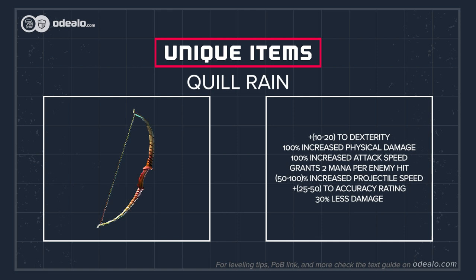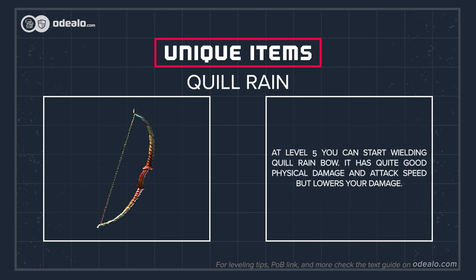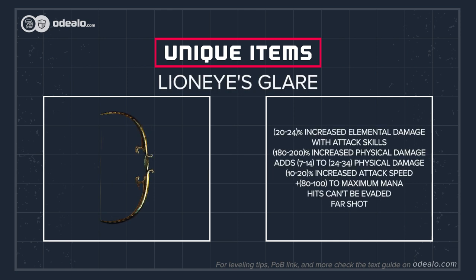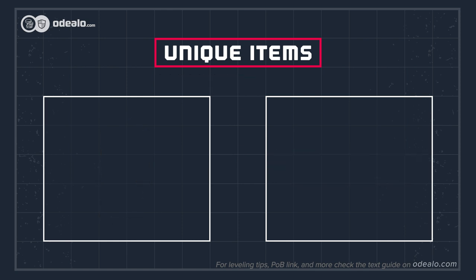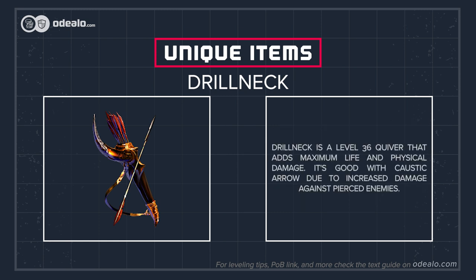Seven League Step are the fastest boots in the game with their 50% increased movement speed — heavily recommended. At level 5 you can start wielding Quill Rain, which has quite good physical damage and attack speed but lowers your damage. At level 66 you can use Lion's Eye Glare, which has the highest physical DPS out of all unique bows, though a good rare may outclass it. Drillneck is a level 36 quiver that adds maximum life and physical damage, and it's good with Caustic Arrow due to increased damage against pierced enemies.